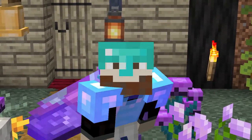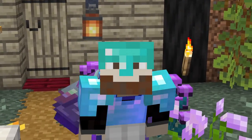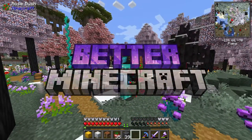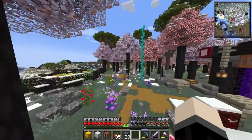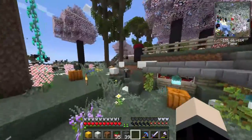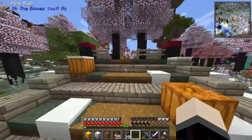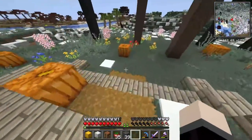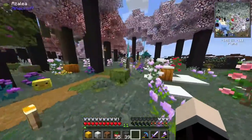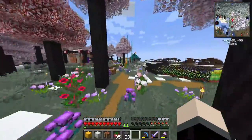Hello everybody, it's BeardboyOG here and welcome back to another episode of Better Minecraft. In the previous episode, we went mining and during that mining expedition we faced a mid-game boss, the Void Blossom. Needless to say, that mining expedition was extremely dangerous and we got 14 diamonds, which is good. We have them inside — I want to save them for later, I want to try to get more stuff, more ore.